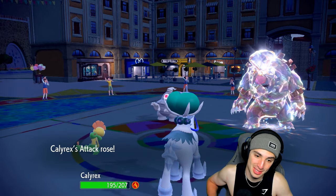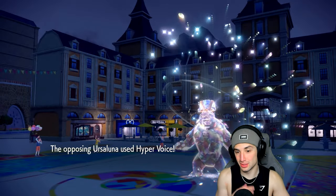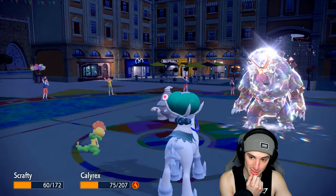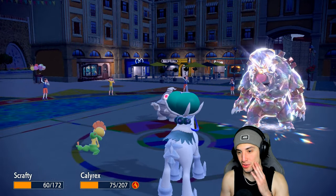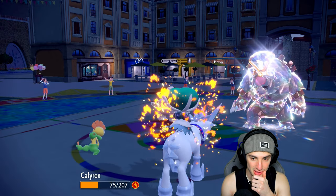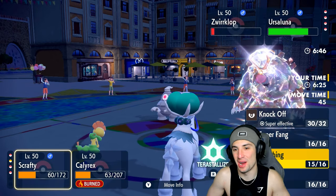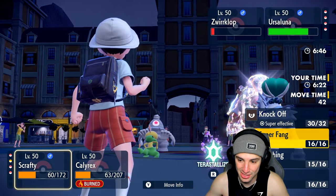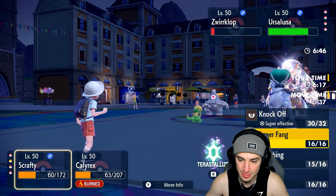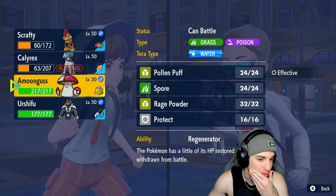We get off a nice Coaching attack boost for Hyper Voice. I think I should survive this — and I do. The double survive! Do I pop Trick Room? This thing has a Throat Spray. The burn is chipping me up a little bit. I knew I should have gone into Fire Tera just to dodge the burn — it would have been so big for us. I'll swap Scrafty into Amoonguss here to save that Fake Out for later in the game.